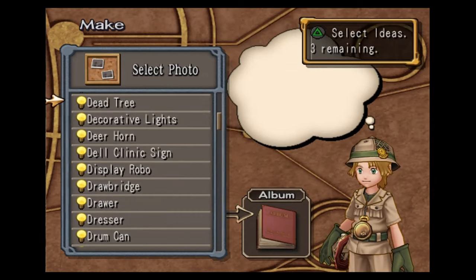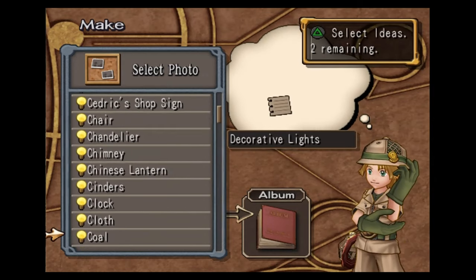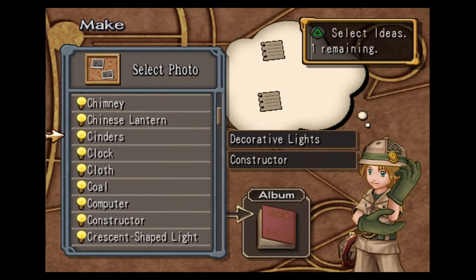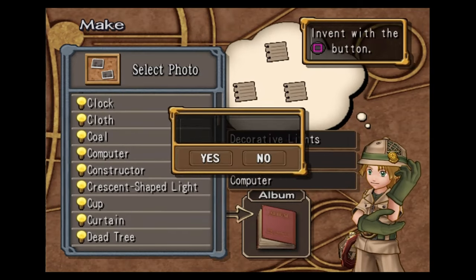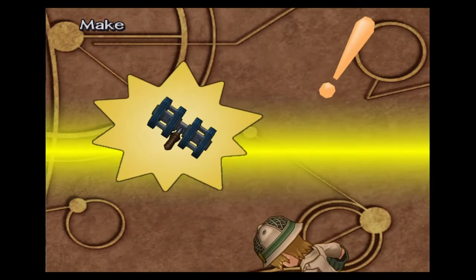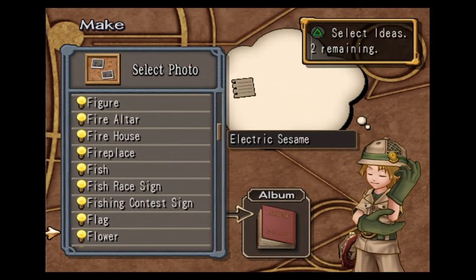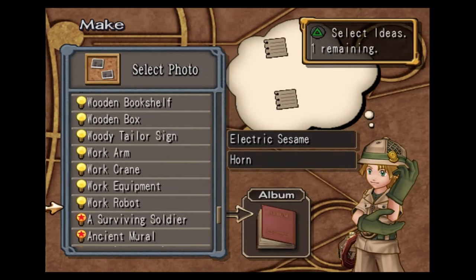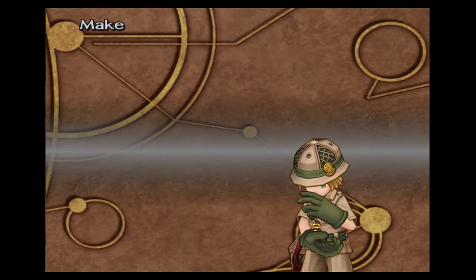Say cheese, decorative lights, constructor, and computer — this will make us the digi hammer. Electric sesame, horn, and the work arm — this will make us the drill arm two. We got the lamp, the drum can, and the chair — this will make us the drum can body, not particularly helpful.